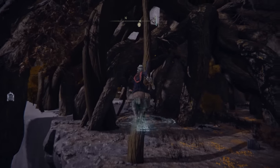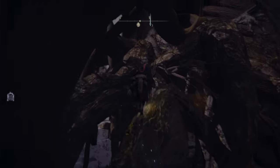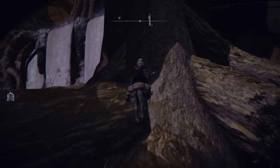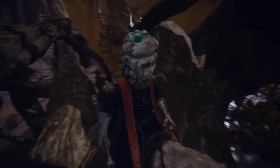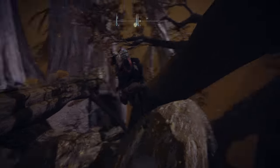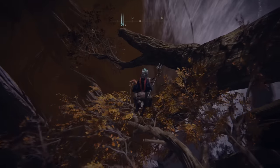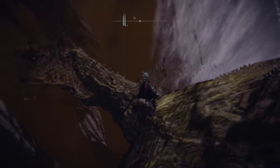Instead, we are going to hop on top of this root, jump to the left root, then jump up to this root — and now you are already at the spot. Yeah, that easy. This is probably the fastest method currently out right now, and I had a blast discovering it this morning.